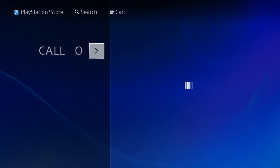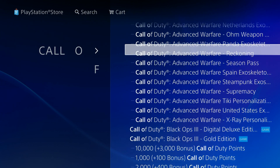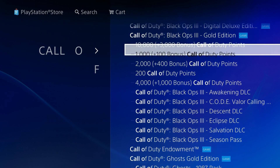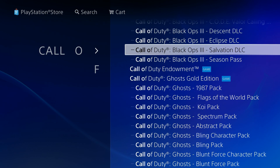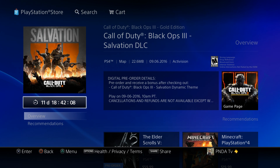Scrolling down past Advanced Warfare, you then have Black Ops 3 — scroll down to Salvation DLC. For me, as you can see, it has a little countdown timer because I already did this. All I did was click and hover over it and it prompted me to download it. Once you click on it, it will automatically begin to download if you already have the season pass or if you buy the Salvation DLC. I do have to tell you guys, if you haven't bought the season pass yet and you plan on just buying this DLC, you may be better off buying the season pass because it's actually the most expensive DLC out of all of them.